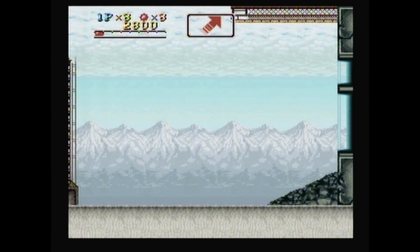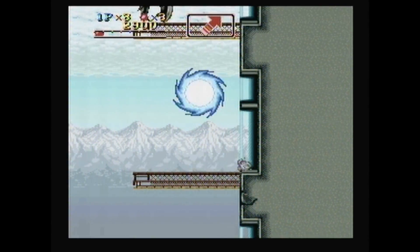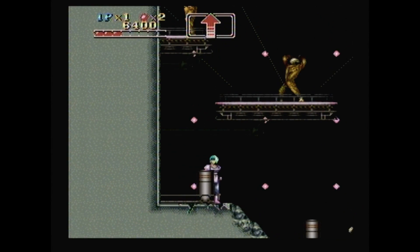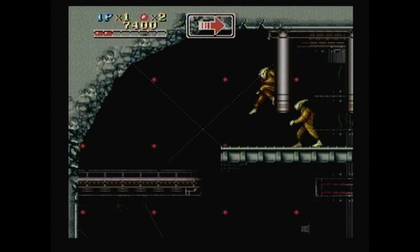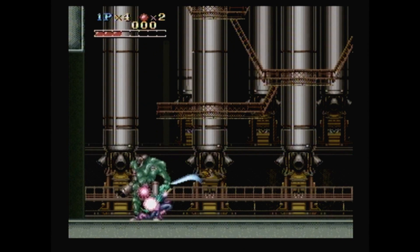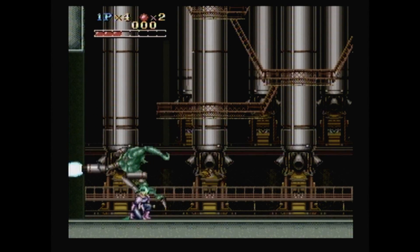While Genesis owners could enjoy the acrobatic blade-slashing action of Strider back in the early 90s, Super Nintendo owners would have had to make do with Run Saber. But before passing this off as a second-rate clone, this obscure side-scroller published by Atlus in 1993 is actually a pretty remarkable game for fans of 16-bit action platformers.